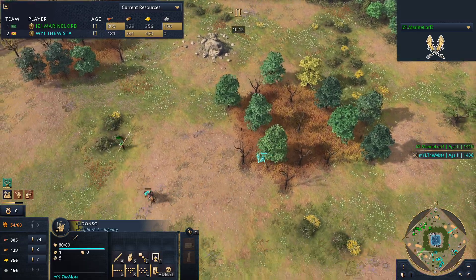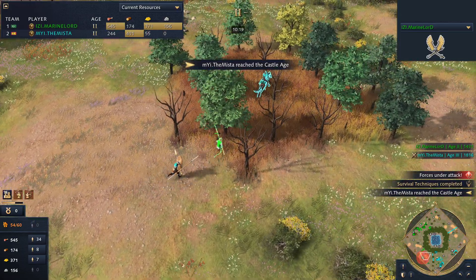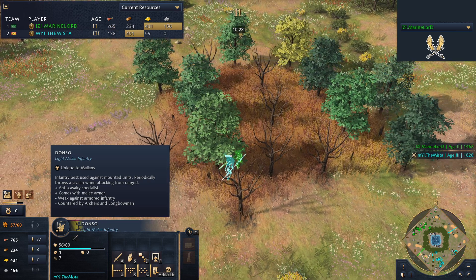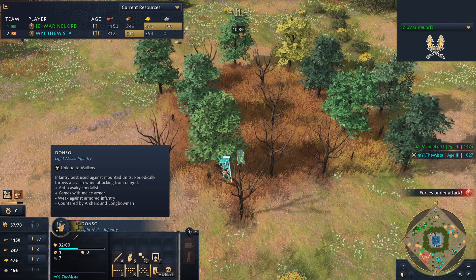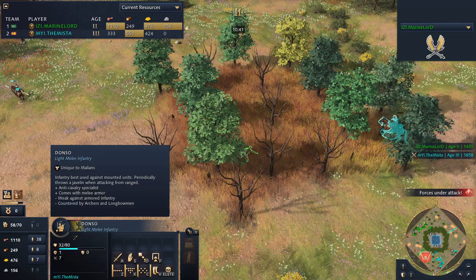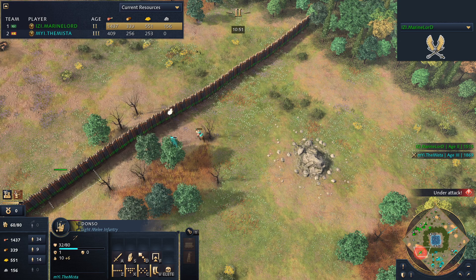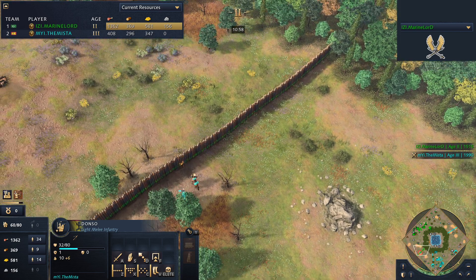We see a Donso coming out — I've not seen this unit before. It's fighting in the Stealth Forest. It's got a ranged attack and then a melee attack as well. Infantry best used against mounted units, periodically throws a javelin when attacking from range — an anti-cavalry specialist that comes with melee armor. Weak against armored infantry, countered by archers and longbowmen. It feels a lot like a spearman, except it starts with a ranged attack and then transitions to a normal melee attack. Really interesting.